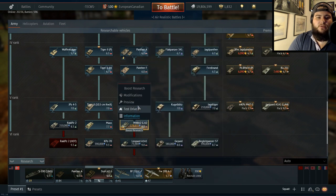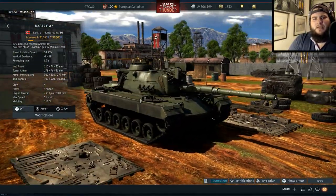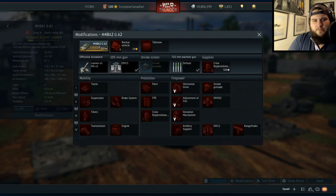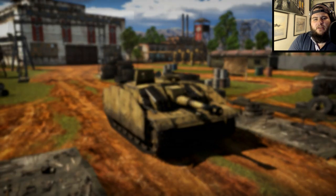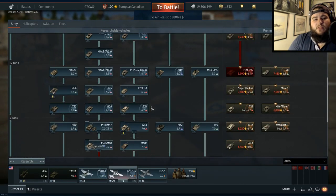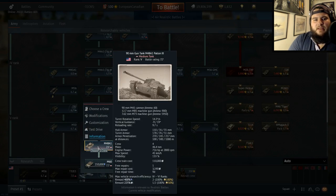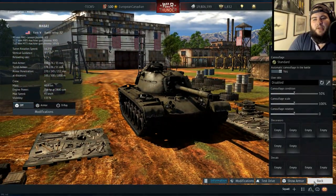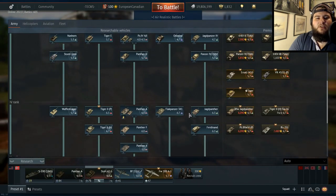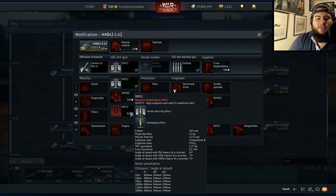Wonderful. The M48A2 GA2 is the machine you see here — covered it on the dev server and it hasn't really changed that much. Basically the big upgrade is the L7A3. It has access to a really good HEATFS round and a really good sabot round, but it seems like the statistics themselves do not believe it is better than the M48 or the M60, even though it has a distinctly better gun and is just a better vehicle. I personally believe it should stay at 8.0 because of the usefulness of its gun.